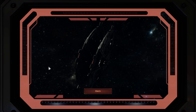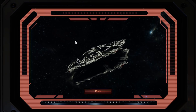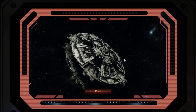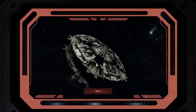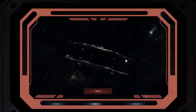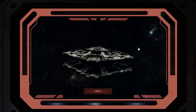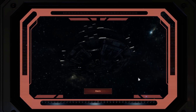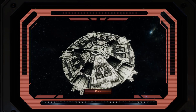Today we are taking a look at the Cylon Base Star. One of the last ships designed for the Cylon Navy before the Rebellion. The Base Star serves more as a mobile space station than a proper warship. It is designed to do one thing and one thing only.